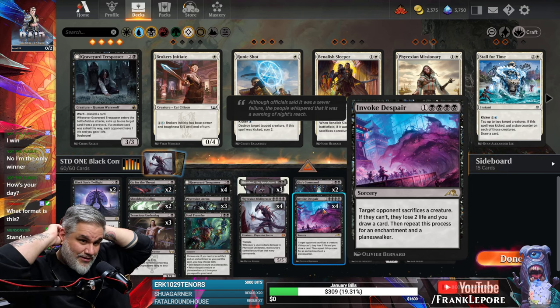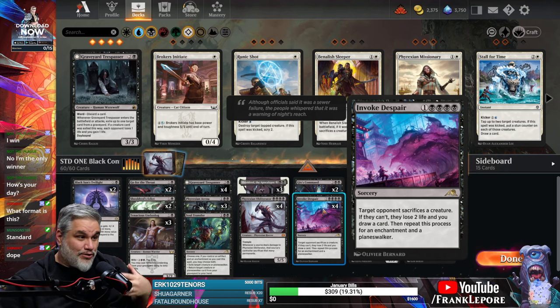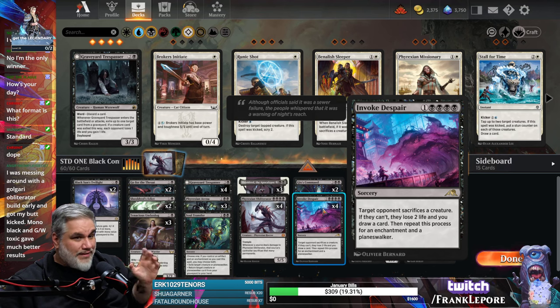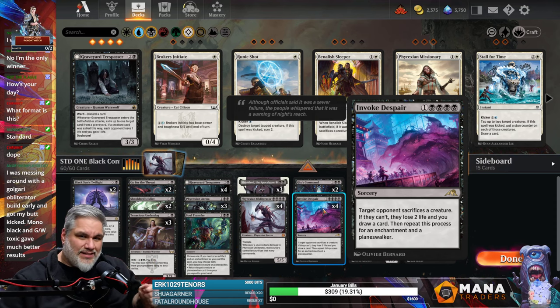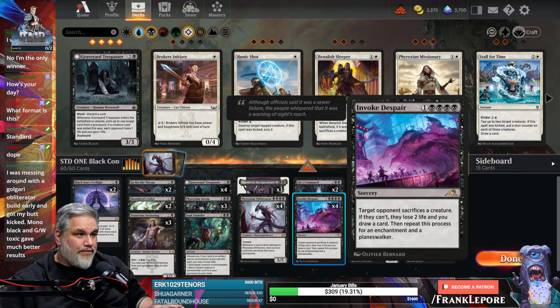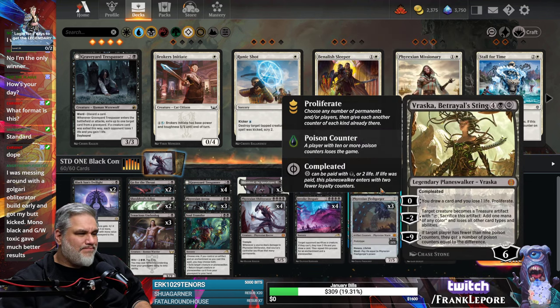Invoke Despair is a card I see in every black list and I'm personally not sure about it. I know I'm incorrect — everyone swears by it and thinks it's a great card. In my head, target opponent sacrifices a creature — okay, that's probably going to happen 95% of the time. Then repeat for an enchantment and a Planeswalker — I think those are less likely. So the most common mode is they sack a creature, you draw two, and they lose four for five mana. I guess that's good. Five mana is just a lot, you know?